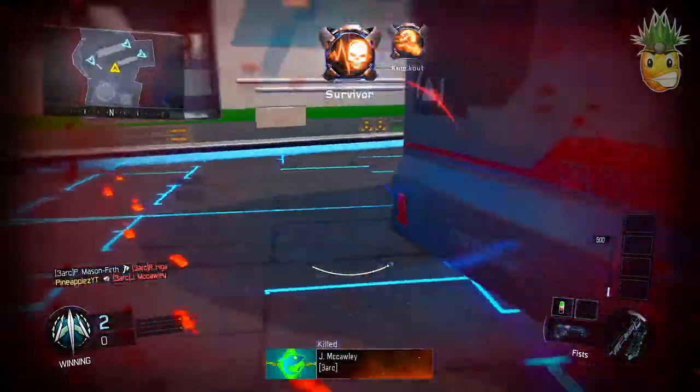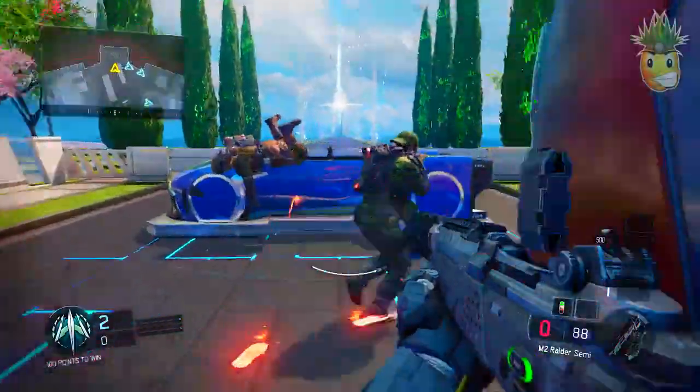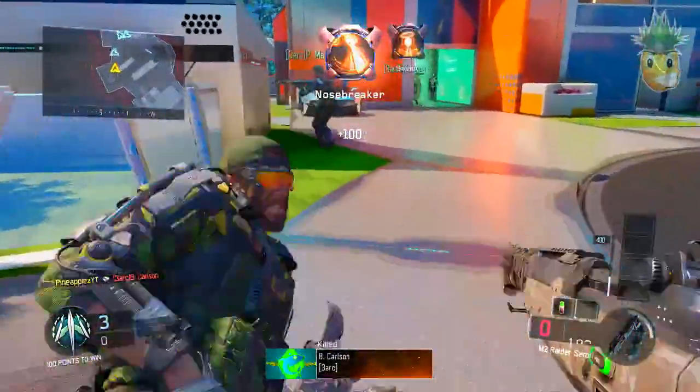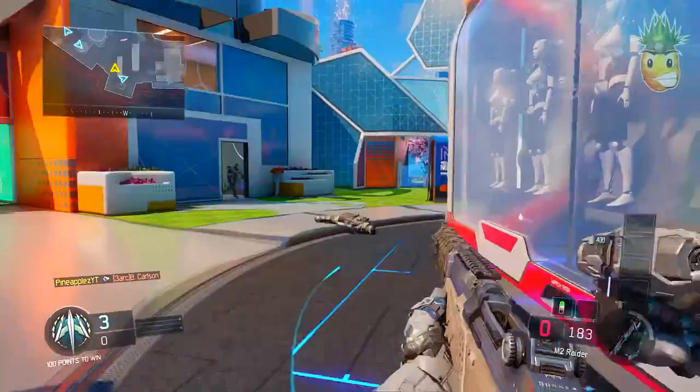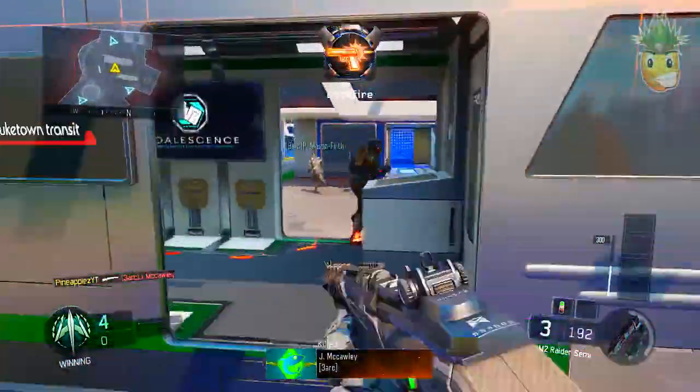What is up guys? It's the Goblin. I have for you guys some new gun gameplay that just got released into Call of Duty Black Ops 3, and this gun is the MX Garand. It's actually called the M2 Raider in this gameplay, but they've changed it over to the MX Garand now, and this gameplay is out now in supply drops. It's absolutely crazy — this gun is out now.